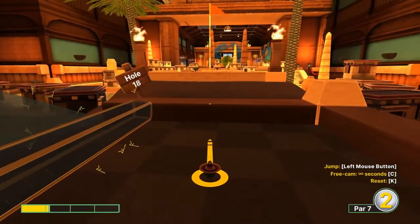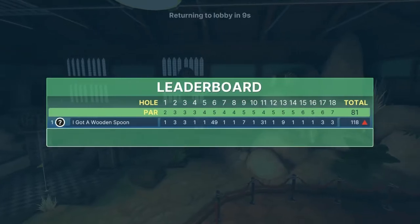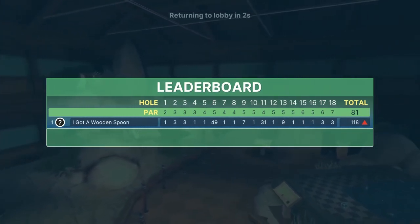Number eighteen: turn to the hole behind us, 1.1 speed, jump as soon as you take off for a dunk hole-in-one. That is 18 hole-in-ones on Museum for Super Jump. Appreciate y'all watching — hit the subscribe button if you like the channel and keep following us for more courses in the future. Thanks guys!